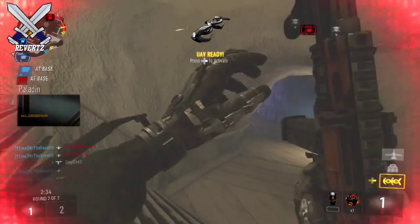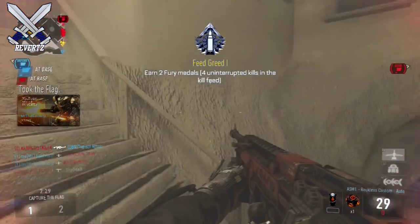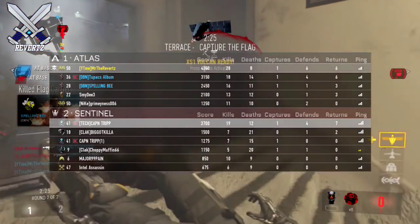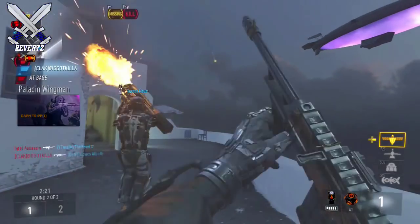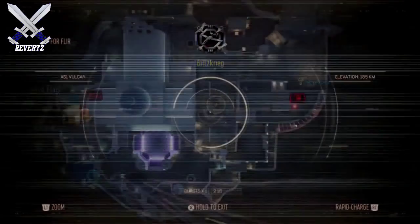In Black Ops 1, wager matches was a regular game mode. But if this is the official loading screen, then Treyarch might have added a bunch of new features and innovations to wager matches — maybe you could wager anything from weapons to double XP. I think that would be very awesome because the winner could get a lot of items.